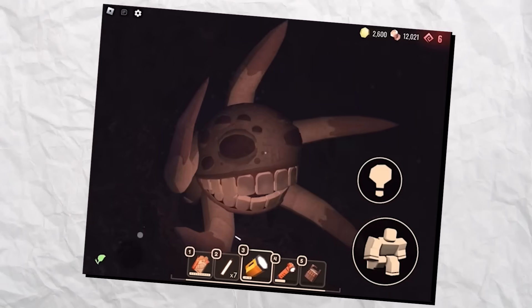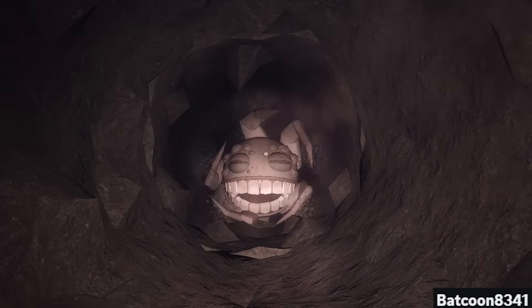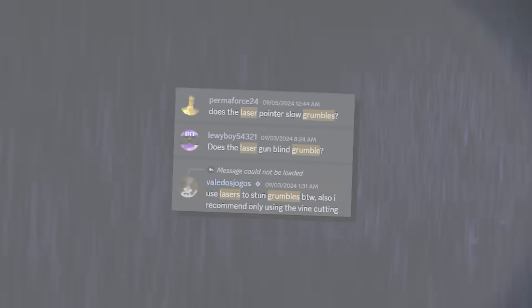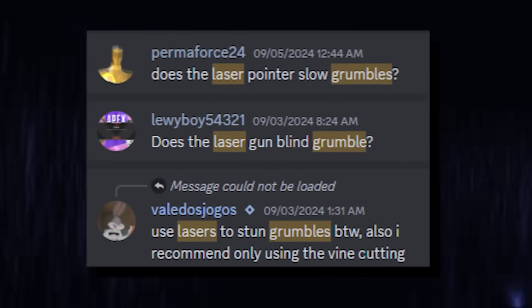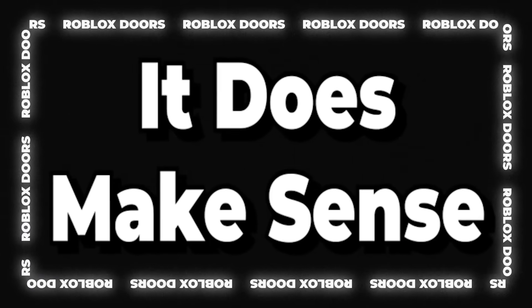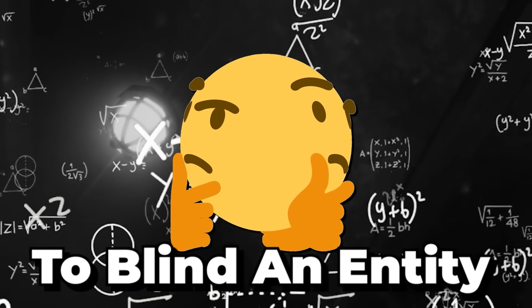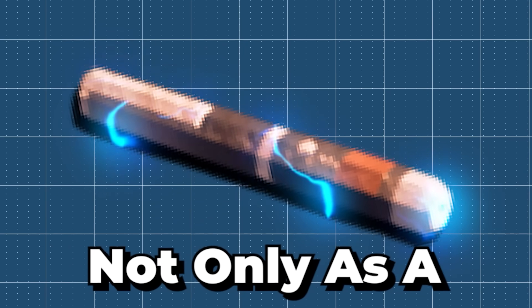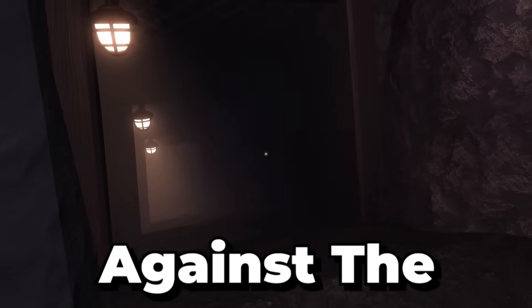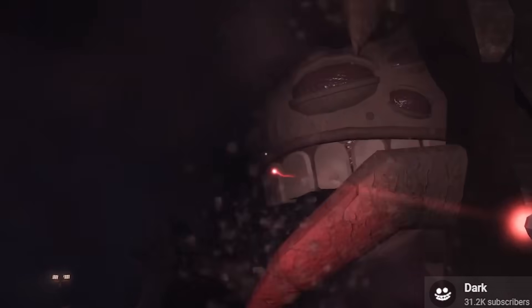Myth number 7: light sources attract and slow regular Grumbles, but players say the laser pointer could also temporarily blind them. It does make sense since the laser pointer can blind Giggles, but is it strong enough for an entity ten times its size? We tried using the laser pointer both as a light source and as a weapon against Grumble entities, and concluded it has no effect — myth officially busted.